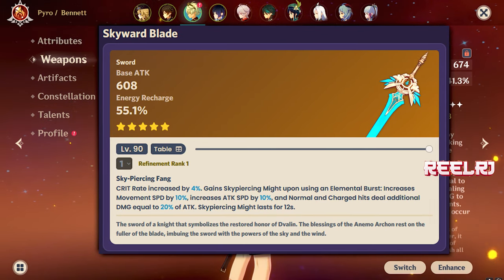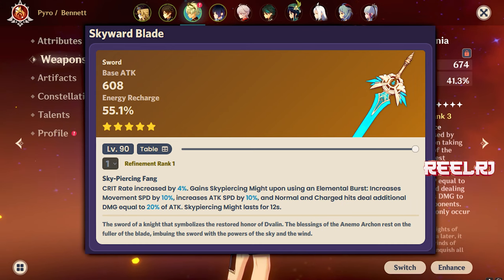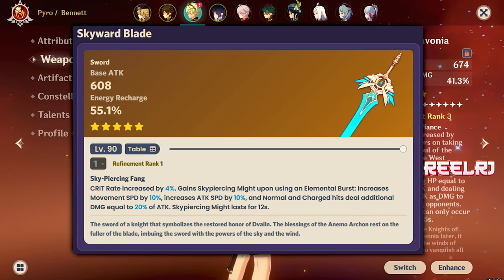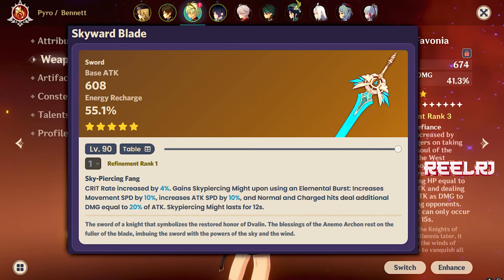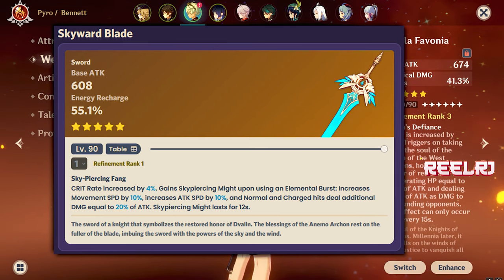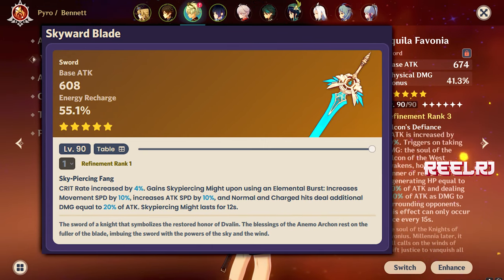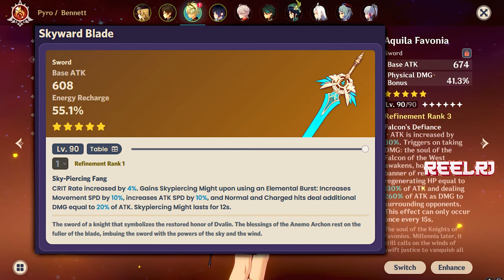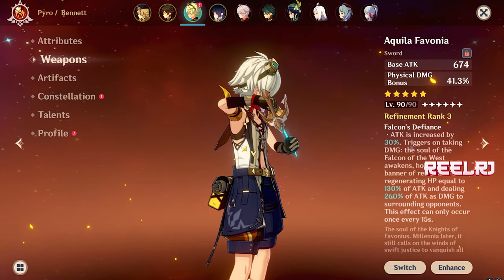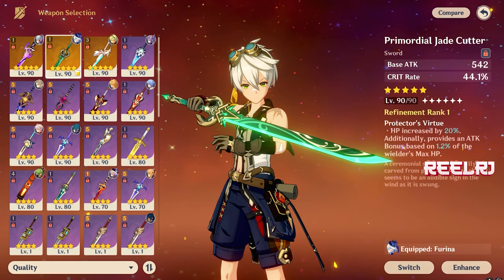On number five we have the Skyward Blade. This weapon is so good that you can use it on any character. It provides 608 base attack, 55.1% energy recharge, 4% crit rate, 10% attack speed, 10% movement speed, and adds AOE damage when you perform normal or charged attacks. It's not the best, but it's a decent weapon. If you have it and don't want to spend money on other five-star weapons, you can give it to her and enjoy.